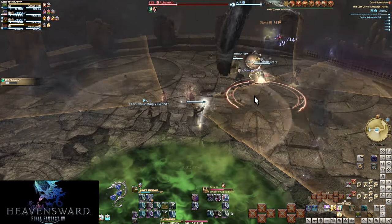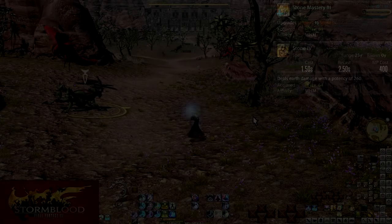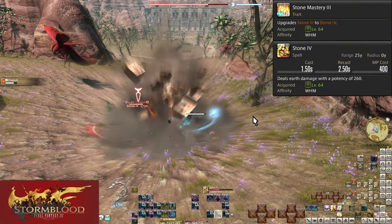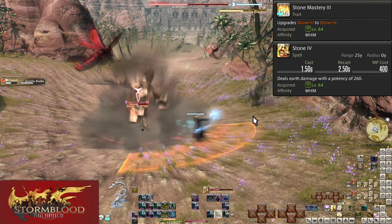There's going to be some slight complexities in our next level cap skill, but we have some simple stuff along the way. Let's see it in Stormblood. Level 64: Stone Mastery 3 and Stone 4. Another stone upgrade — Stone 4 is 260 potency of damage to a target. That's it.